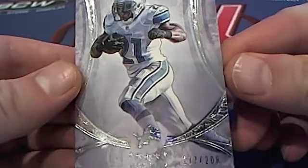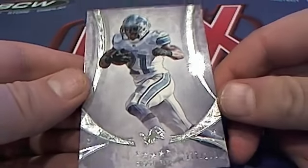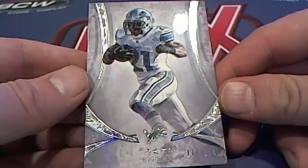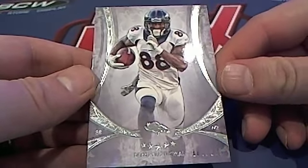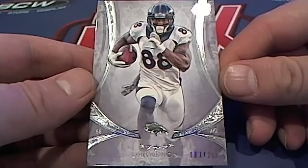First up is a 171 of 208 — Reggie Bush, NFC North. Nick G, that's coming out to you. Here is a Demarius Thomas, 183 of 208, AFC West. And that is Peter V, coming out to you, Peter V.